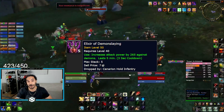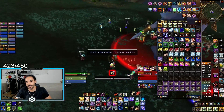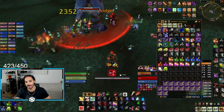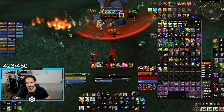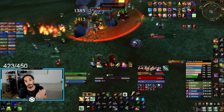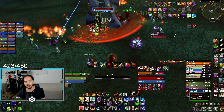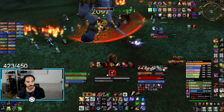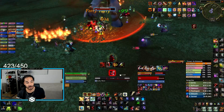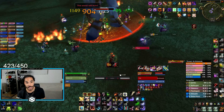Now onto the big bad, Archimonde. He's another demon, and ideally you want to mount up to get into position. Positioning is massively key on this fight. Ideally you're off on your own so that you never get knocked back and never have to worry about anything. The hope is, again, to have good RNG so you don't actually get the knockback - the airburst - so you never really have to be out of the fight itself.